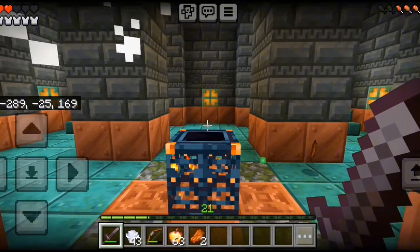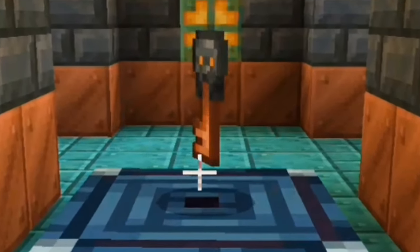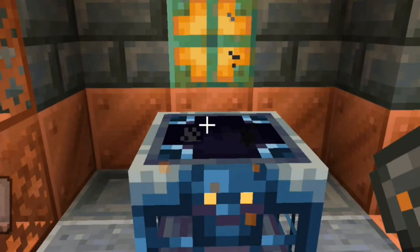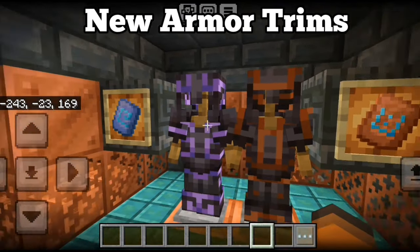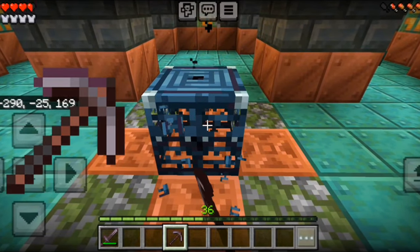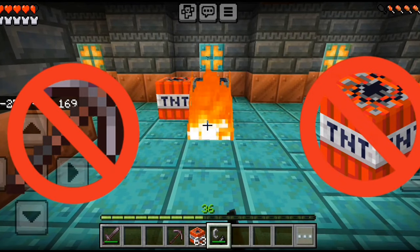When the spawner is cleared, it spits out loot and has a rare chance to drop a trial key. This new key is used on vaults found in the chamber. The vaults will spit out rare loot and have a chance to drop two new armor trims exclusive to the Trial Chamber. Trial spawners and vaults are both unbreakable and cannot be obtained in survival.